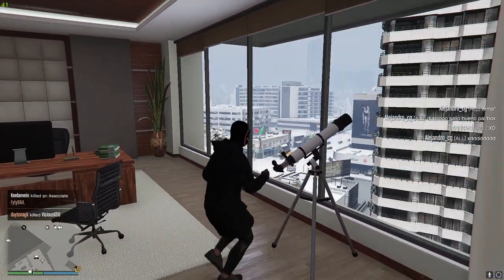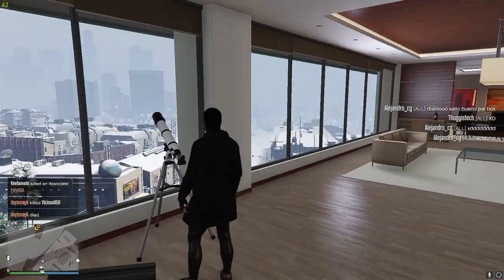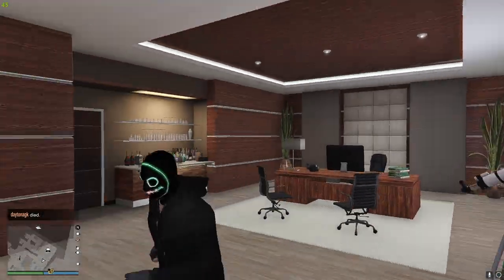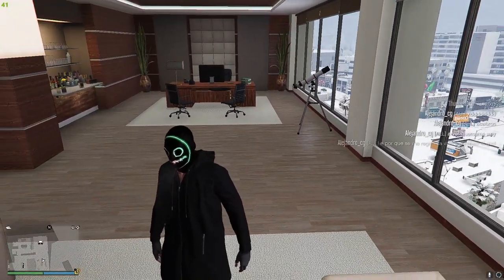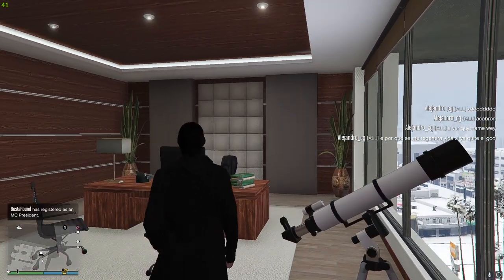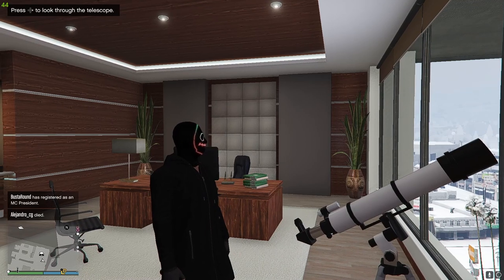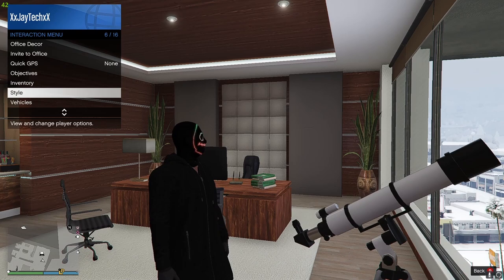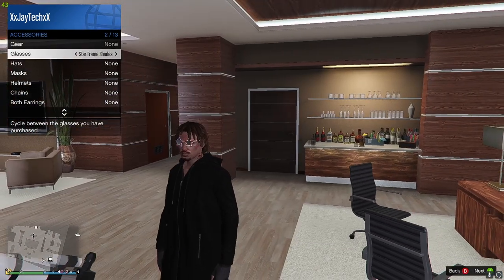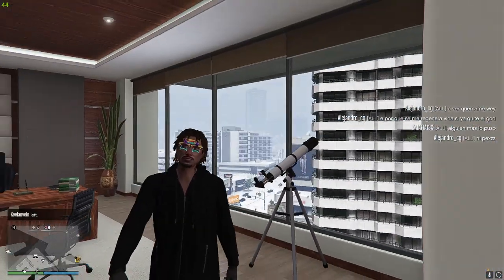So I screwed it up. What you're going to want to do is run past the telescope and spam right on the d-pad, and your character should look at it but not through it. Then open the interaction menu, go to Style, Accessories, and select the glasses you want — let's find the New Year's ones again. Back out, walk away, and the mask should appear on it.